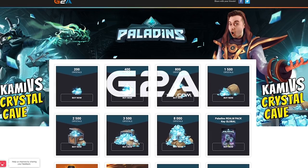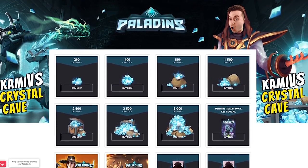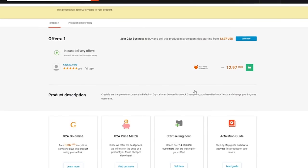Head on over to G2A and enter Kami's Crystal Cave to get some sweet deals on crystals and more. Remember to click on the lowest price and use the promo code KamiVS to get the best deal. G2A.